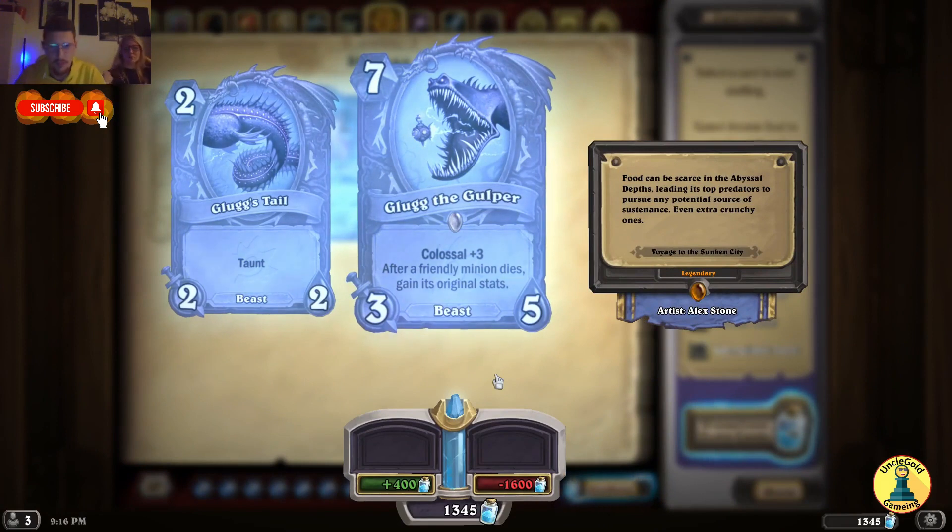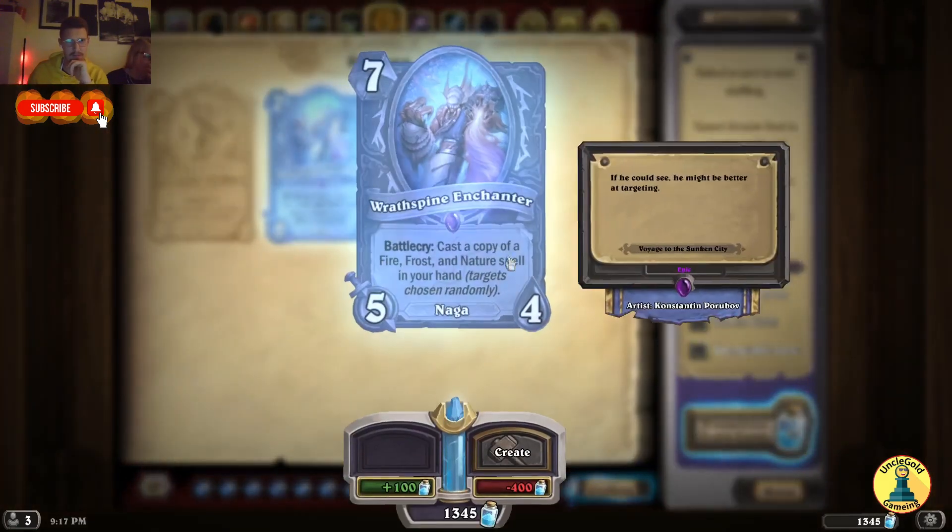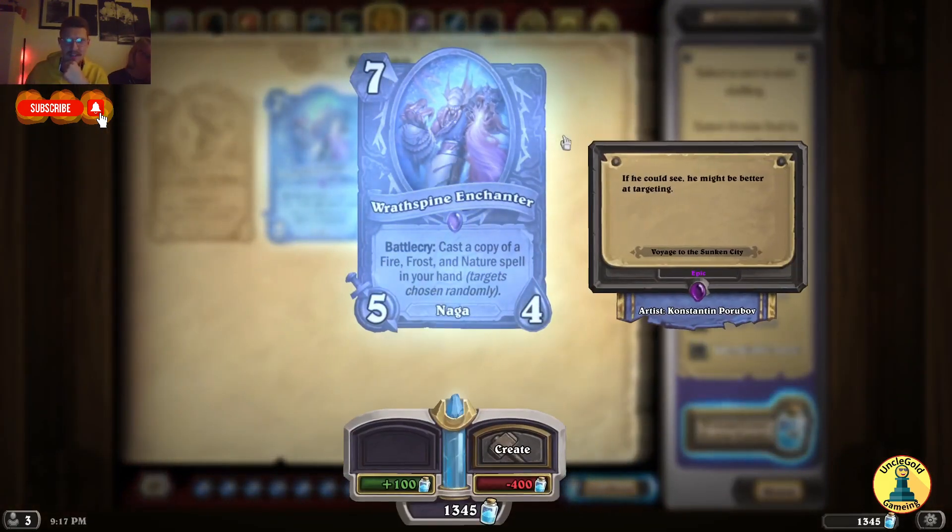The Colossal minion for Shaman: Gorg the Gulper — Colossal plus 3: after a friendly minion dies, gain its original stats. This is crazy — I'm going to craft this card. Ratspine Enchanter — Battlecry: cast a copy of a Fire, Frost and Nature spell in your hand; targets chosen randomly.